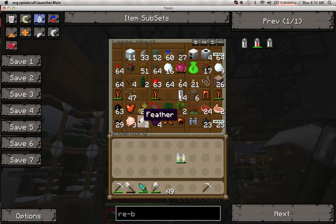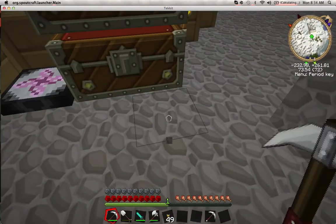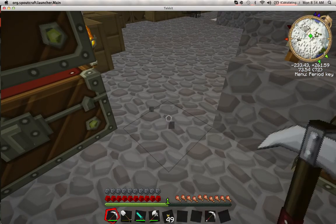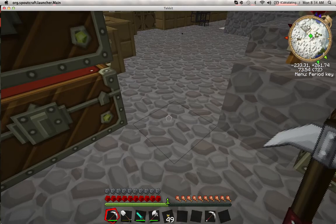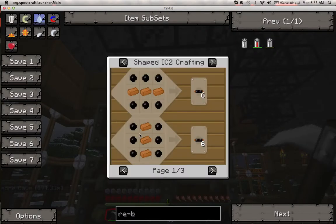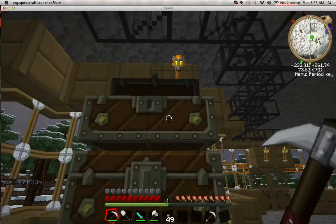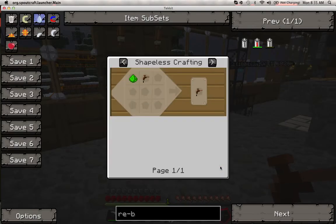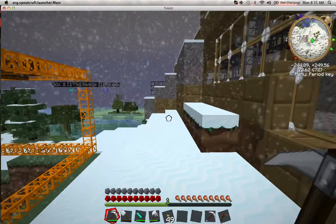Copper cable sends power from the generator to machines. Say you have a generator here and a macerator there — put down a copper cable or glass fiber cable and it'll send power between them. If you don't have cables you have to put machines right next to each other, which is inconvenient. To make cables you need rubber and copper. To get rubber you need to find a rubber tree and use a tree tap — really simple to make, just a couple pieces of wood.